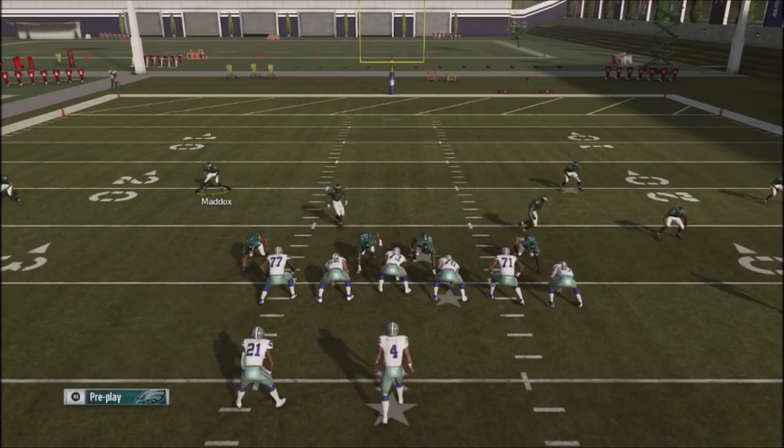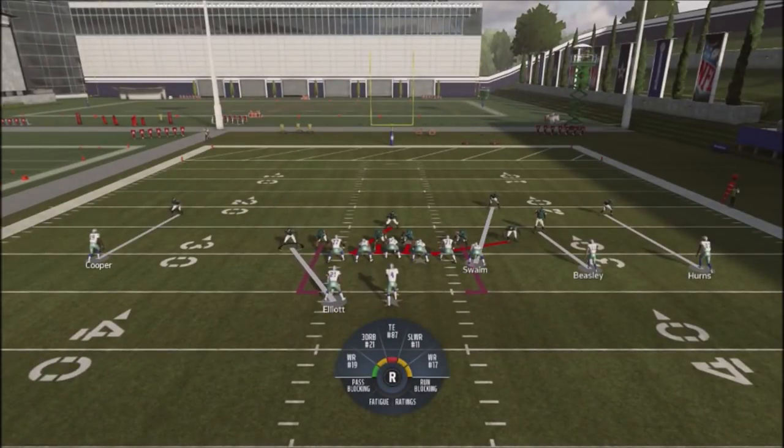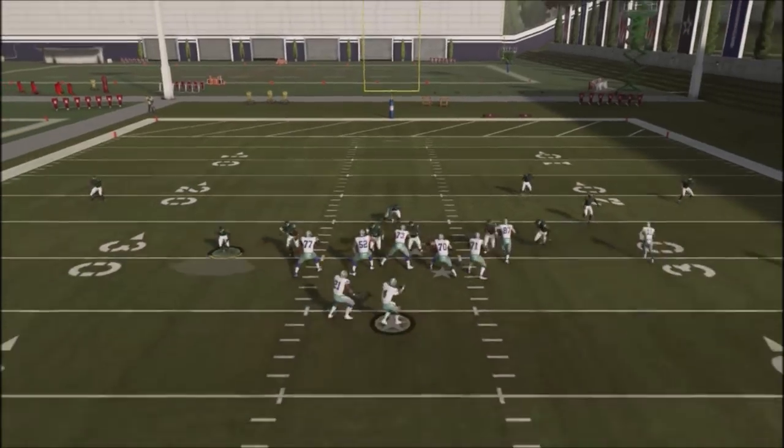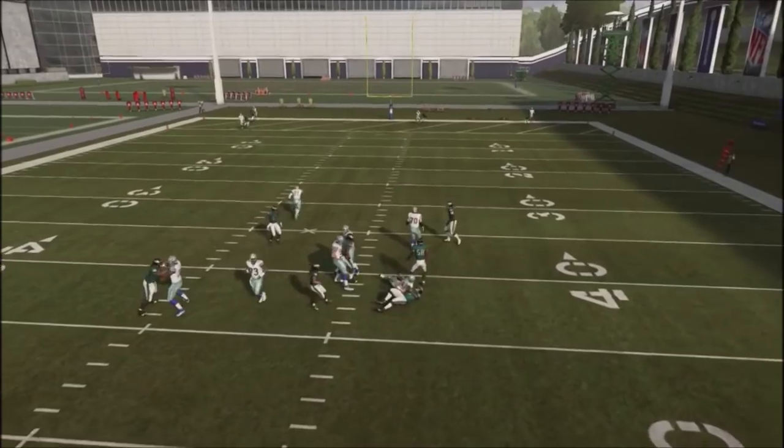We're going to pinch our line, shift our linebackers off to the right, cubic contain, pass commit by doing the left trigger and pushing up on the right stick. We're going to bring this defender down to the line of scrimmage and read that running back to see if he goes out on a route. If not, we're going to blitz him. He comes in to block, and now I'm manually blitzing this guy, giving myself an opportunity to go get a big sack.